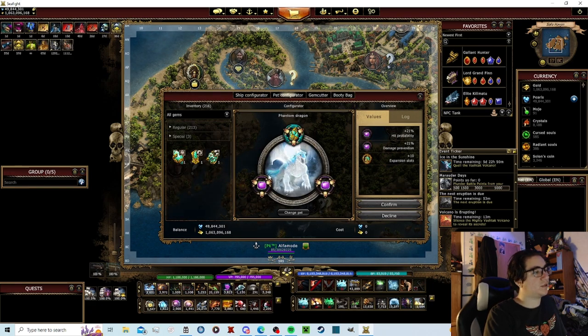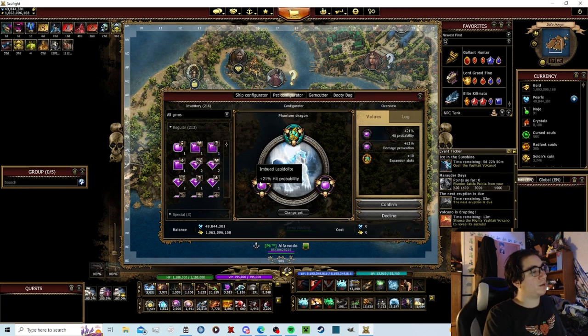Next is pets. You want hit probability, preferably on your pet — it does more damage than cannon damage. Look at some regular cannon damage here: 7.5% compared to 21% hit probability. You're going to get much more damage off your hit probability.